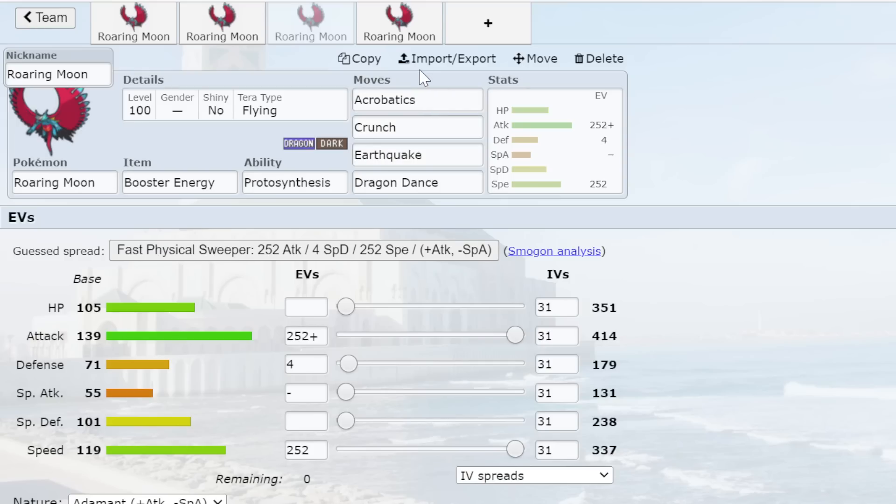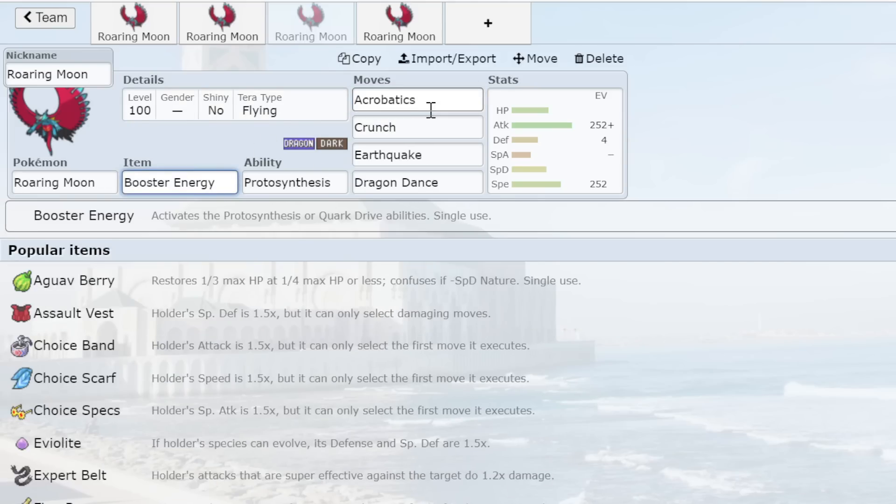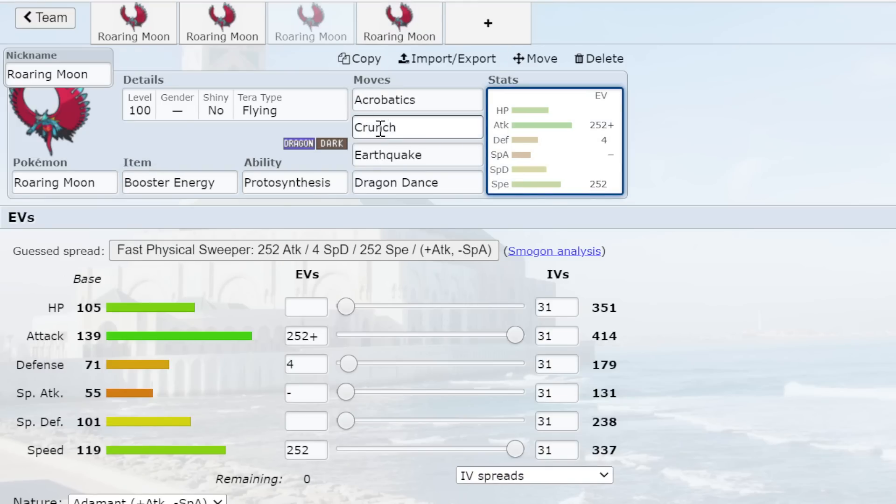Dragon Dance with Booster Energy is a solid set. The only issue is you have to use your Terastalize and become a Flying type. Roaring Moon is ridiculously strong as a Flying type because Unaware Pokemon can't really muscle through Acrobatics, and the Booster Energy boost does go through Unaware. I basically have two sets: Roost two-attack or three-attack. I prefer Roost two-attack because having Crunch means you don't have to Terastalize. Without Crunch you don't even have a STAB move until you Terastalize, and I don't want to be forced into a position where I have to tera or I'm stuck.